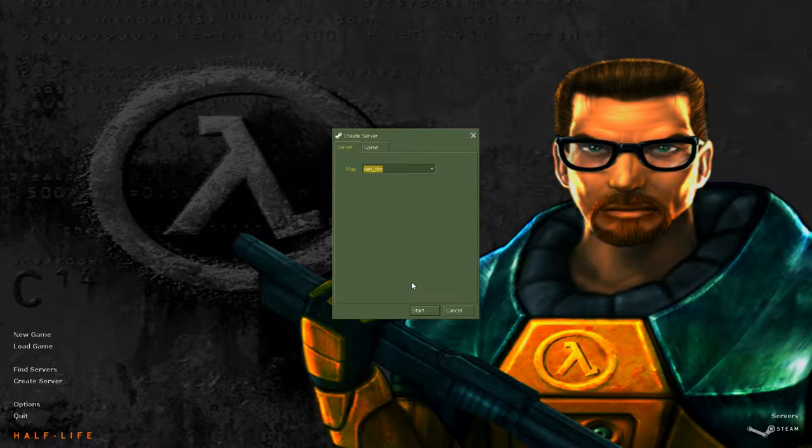Xen Deathmatch - this is quite the interesting one. This is the only official map to take place in Xen. This came out the same time as Rustmill and Doublecross and a lot of other maps, but as far as I'm aware, you can only get this one on further data. I might be wrong on that. I don't even know who made this one, unlike all the other official maps, so if you're out there, you know who you are.